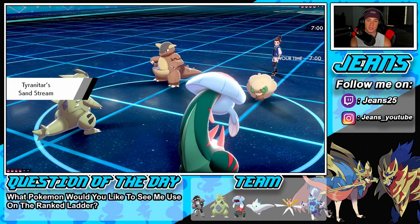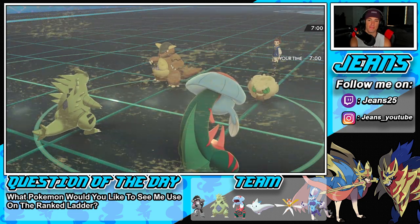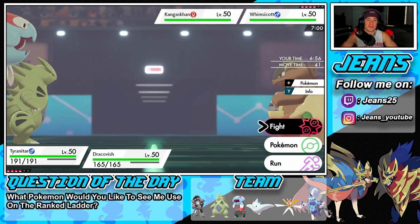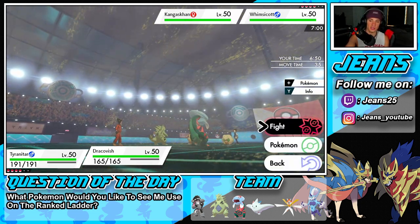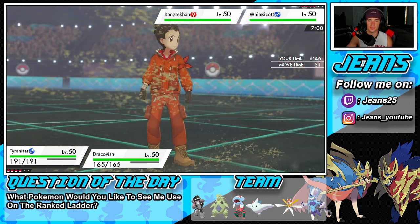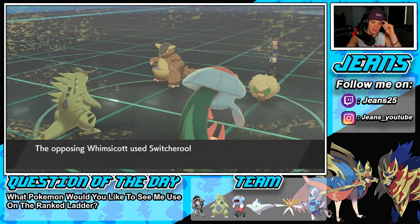We changed the music too — no more dreary music, we're getting pumped and hyped for a win. Can't guarantee anything but we're going for it. That first battle was fun considering he set up belly drum — I don't usually win a lot of belly drum battles but outplayed him from there. He leads Whimsicott and Kangaskhan. I'm trying to remember Kangaskhan's ability — I think it can hit through ghost typing. I'm going to go for a crunch and dragon dance with Tyranitar, paired with fishious rend onto Kangaskhan.